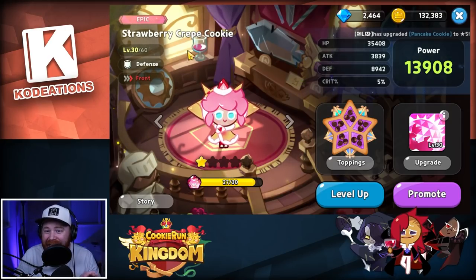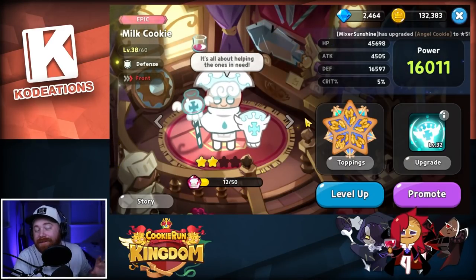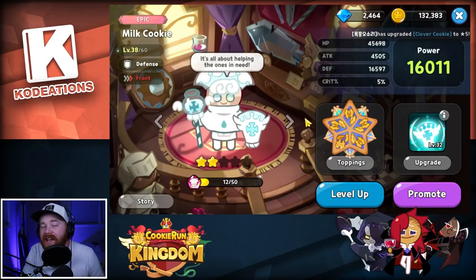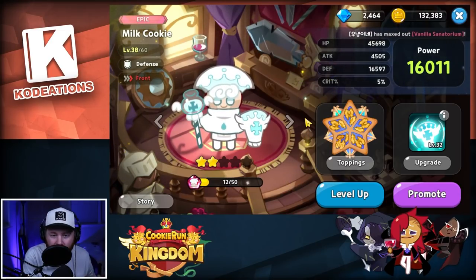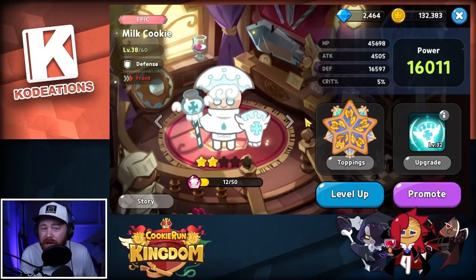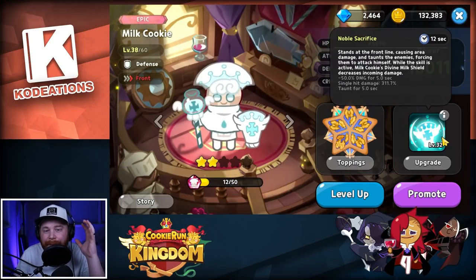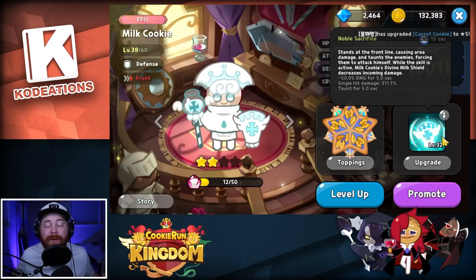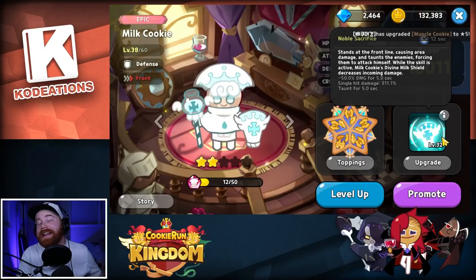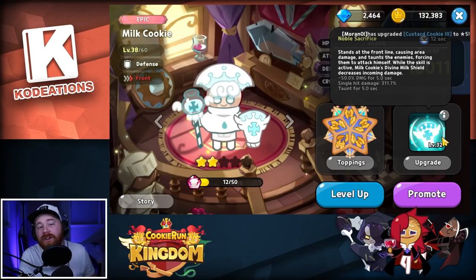We're not running a flat defense set like we did on Milk Cookie for ages. If you guys don't already know, Milk used to be super meta. The biggest difference comes down to what their individual skills offer. Yes, they are both defense cookies and both frontline cookies, however their skill sets are very different. Some newer players might still be using Milk until they get something better.